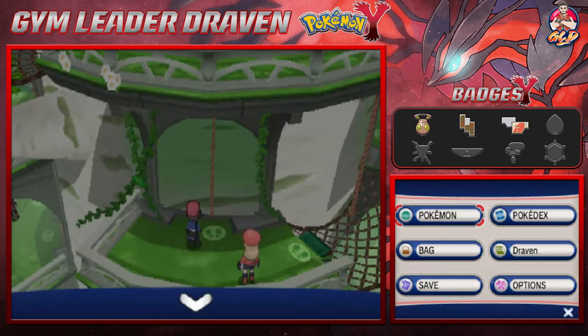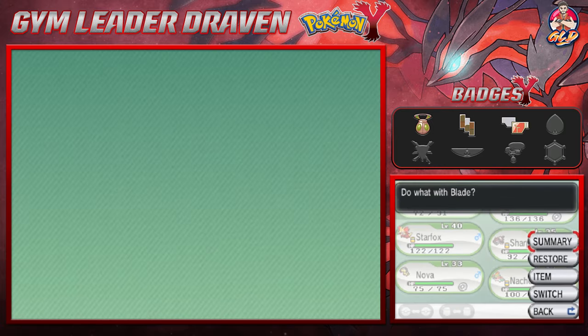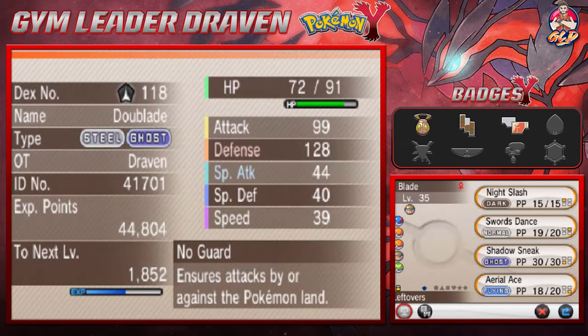Let's take a look at our newest Pokemon, Doublade. Looking at the summary - Doublade is still the slowest Pokemon on our team, we need to increase that. But it does have the ability No Guard, which ensures attacks by or against the Pokemon will land.